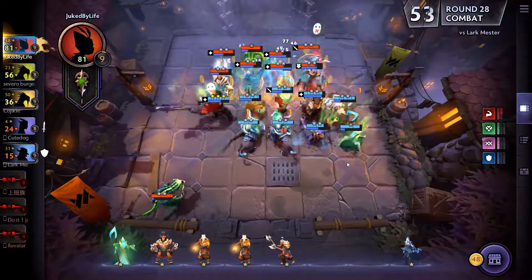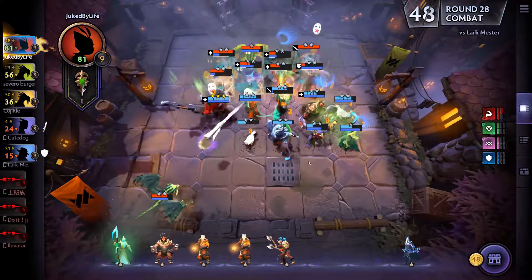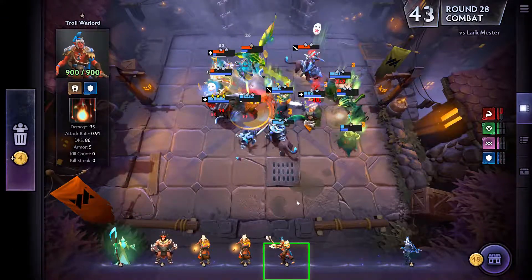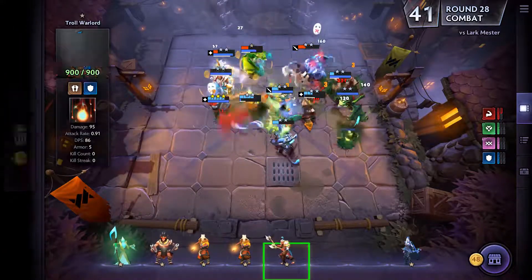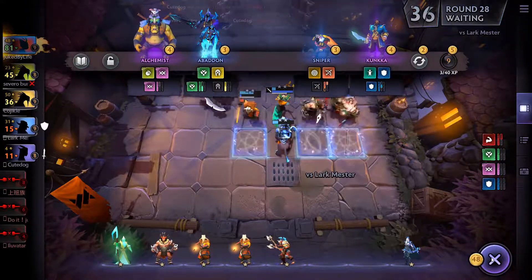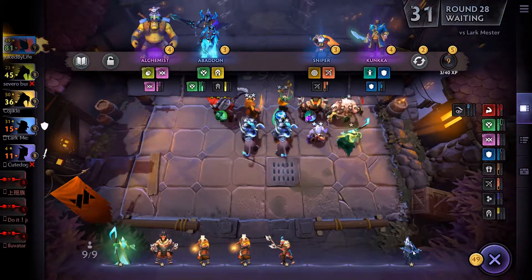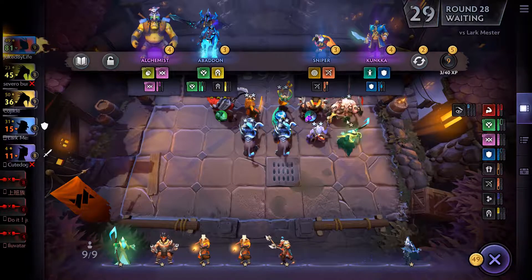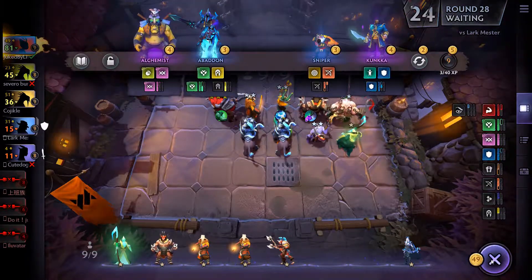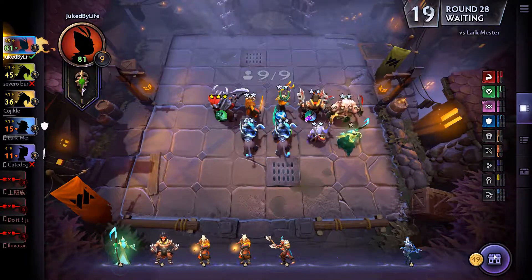Yeah, because I've got two Lunas on the board — wait, I have nine units. Troll will be our... well, maybe. If we don't get any more Trolls, I might end up swapping him out. Again, if I get Drow, maybe I just nix the Pudge and throw a Drow in between all my damage dealers. We'll see. I'm going to need to save for about four rounds to get to 80.